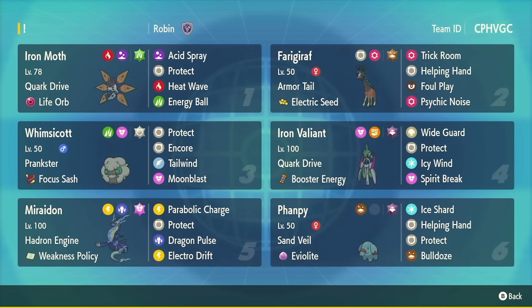FAMPY is a really cute elephant Pokemon and it's cute. It's unevolved so it can have Eviolite. It has no good abilities, so it has Sand Veil - and it's cute. Like, look at it. He's a little elephant. If you don't love FAMPY, get out of here. Why'd you click on the video?